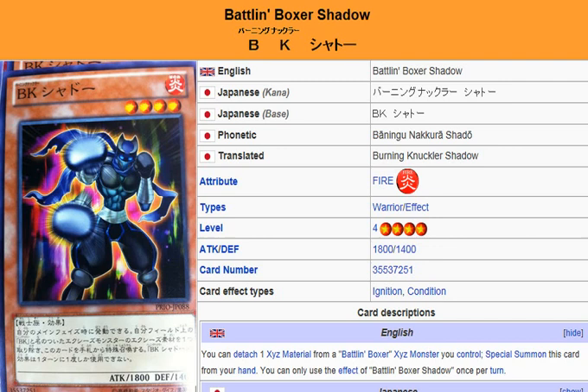It's a Fire Warrior effect monster, Level 4, 1800 attack, 1400 defense. You can detach one X-Seed material from a Battle in Boxer X-Seed monster you control to special summon this card from your hand. You can only use the effect of Battle in Boxer Shadow once per turn.